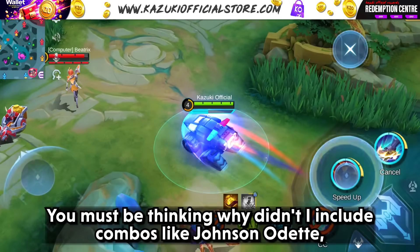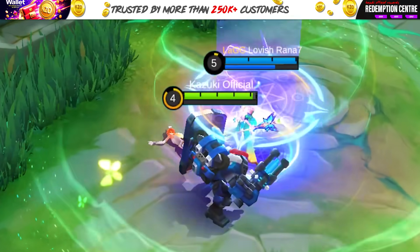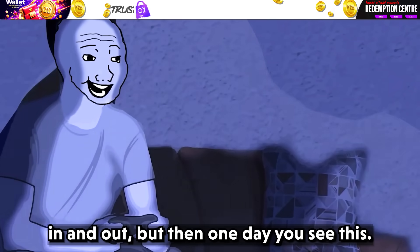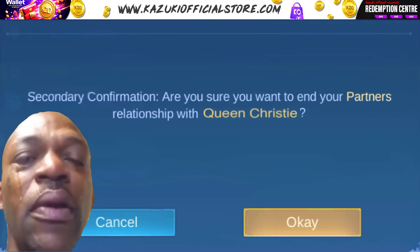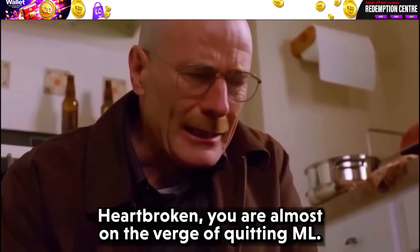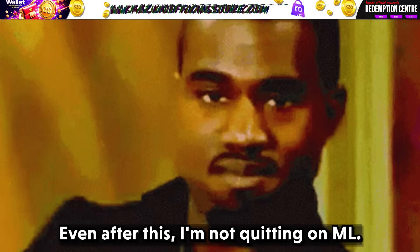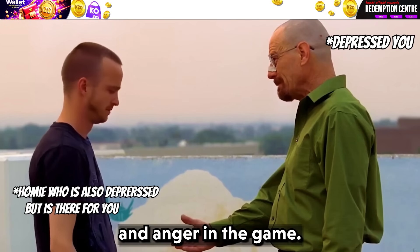You must be thinking why I didn't include combos like Johnson-Alucard or Johnson-Kadita — because they are just too basic. You almost reached that partner score of 10,000 by playing together continuously day in and out, but then one day you see a notification that your partner wants to end the affinity. Confused, you open their profile and see another guy with 800-plus skins in his account. Heartbroken, you are almost on the verge of quitting ML. But wait — stop there, don't you dare give up. Even after this I am not quitting on ML, so cheer up and use these combos with your homies to vent all your sorrow and anger in the game.